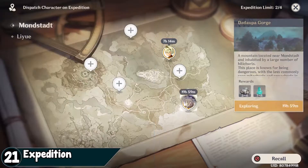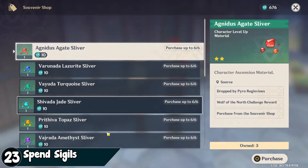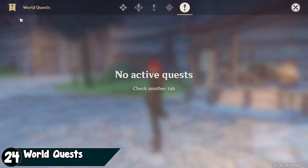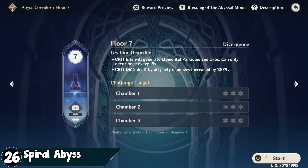Use the expedition. Forge some crystals for leveling. Use the alchemy. Spend your sigils. Get every world quest — you can come back for it later. Do experience quests. Do spiral abyss; the first floors are really not that hard.